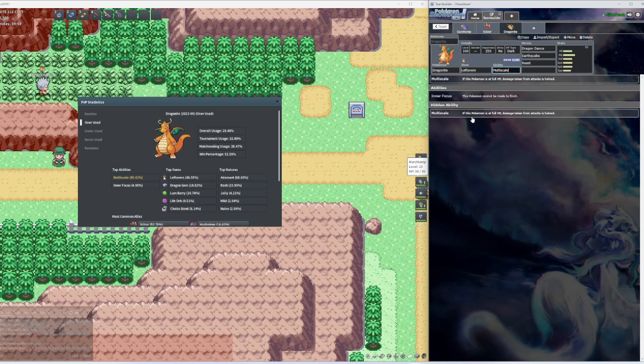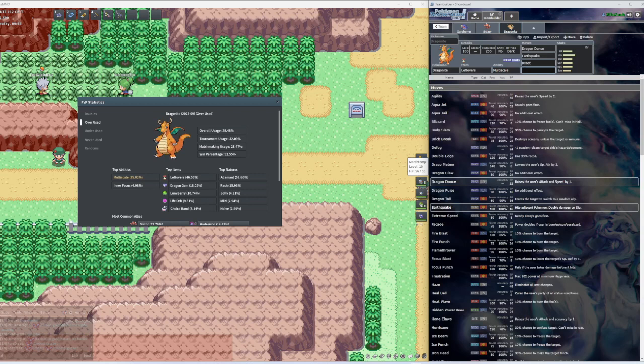With this third move let's put Roost. Roost is a great move, especially when you got Multi-Scale — you could Roost to full health and then take half damage. That's what Multi-Scale does: if this Pokemon is at full HP, damage taken from attacks is halved. Roost helps a lot, and Leftovers will replenish some health too.